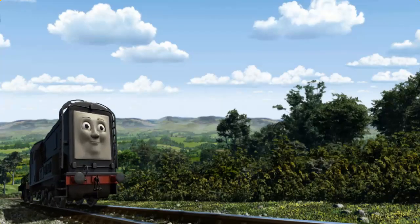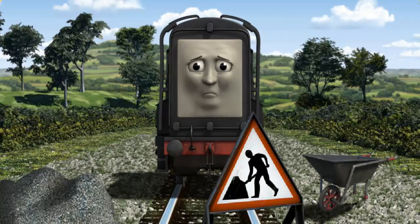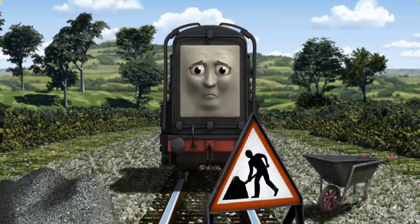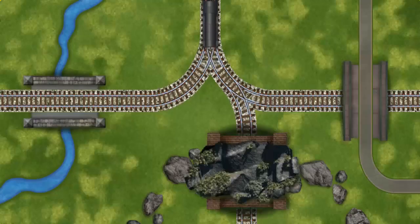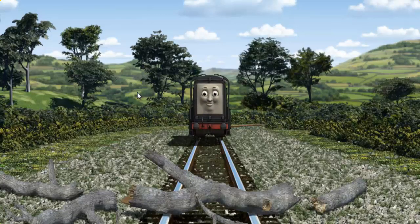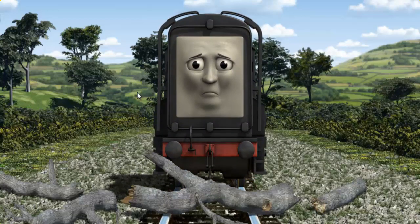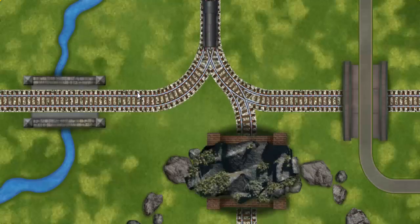Diesel went through the countryside. Suddenly, Diesel had to stop. Because of track repairs, he would have to go another way. Find the track that goes through the tunnel. Diesel was on the wrong track — he would have to go another way. Show Diesel the track that goes through the tunnel.